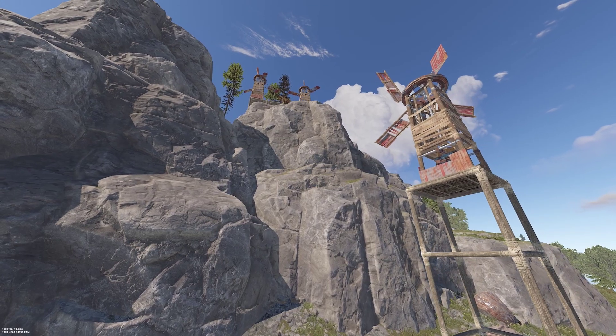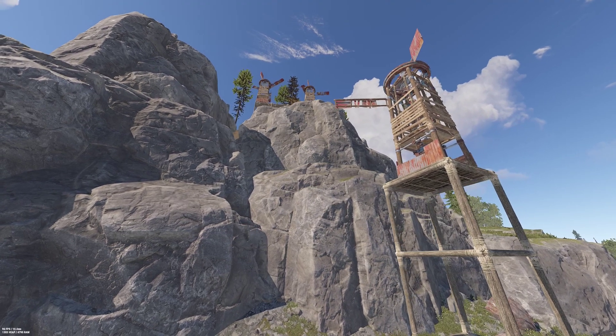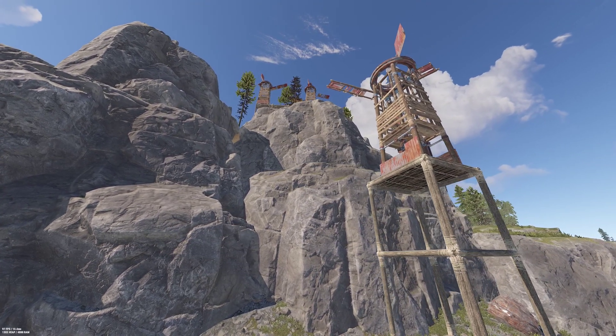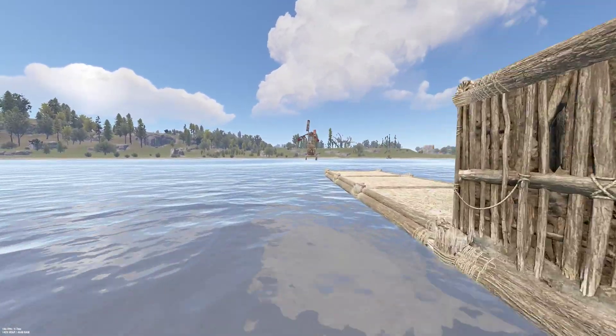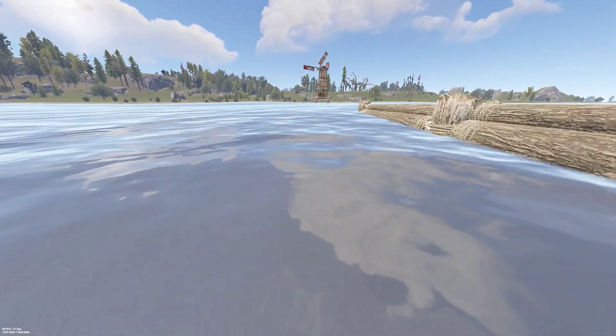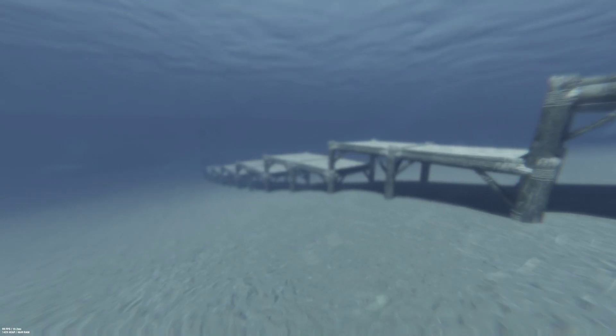Consider this example: the wind turbine at the bottom of the cliff generates more power than those at the top, because it's three floors off the ground while those are placed at ground level. Or take this second example: both turbines are at the exact same height, roughly half a floor above the water, but the one in deeper water generates more power because it's several floors up from the ground below.